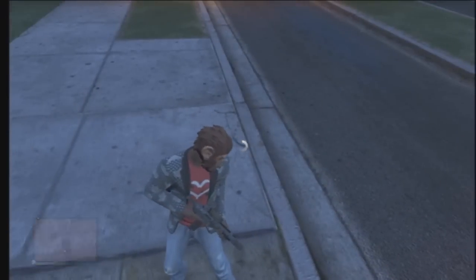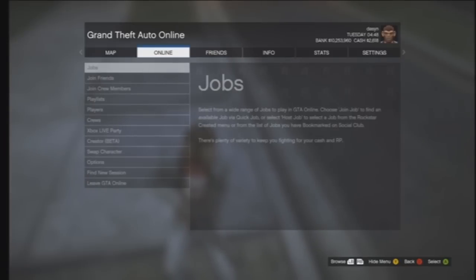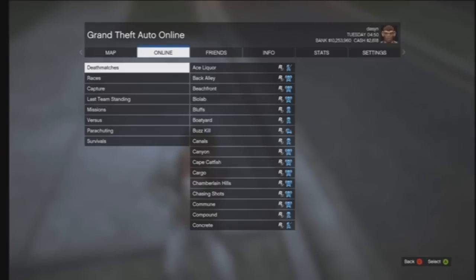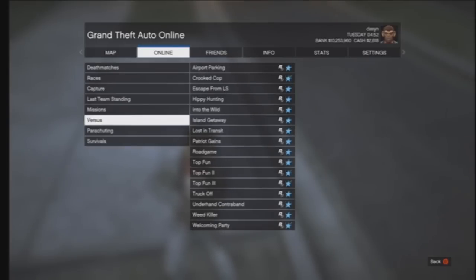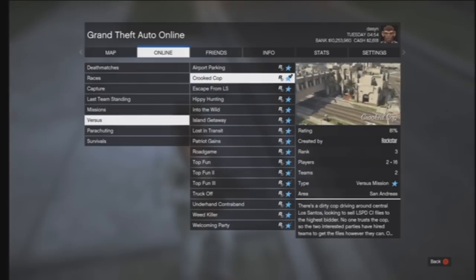This one's really simple. What you want to do is hit Start, then go to Online, then go to Host Job, go to Rockstar Created, then down to Versus, then go over to Crooked Cops.